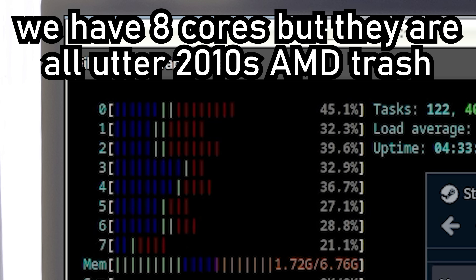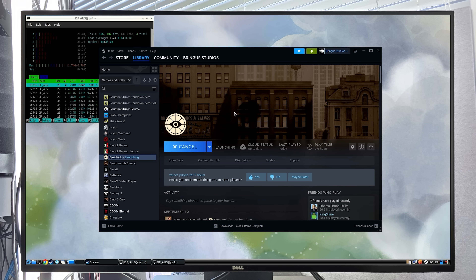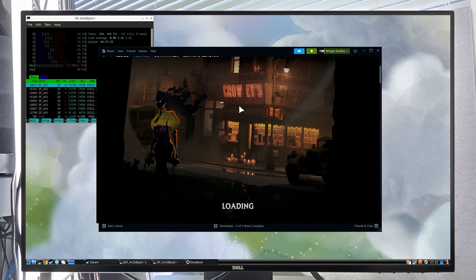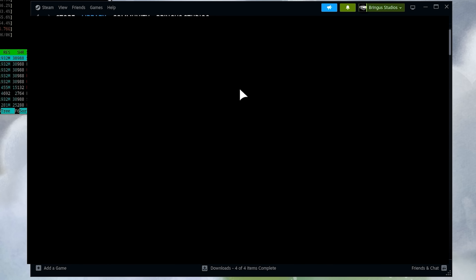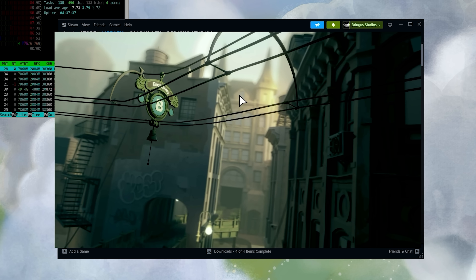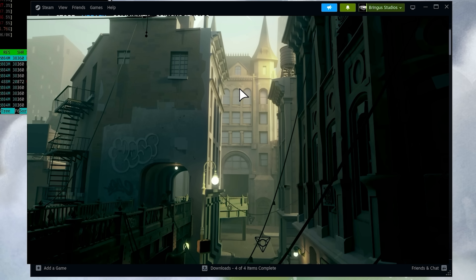I'm also going to force it to use Vulkan. Even though we have to run Proton for this game, at least with Vulkan we can use a native graphics API instead of DXVK. Maybe that'll take a little bit of load off of the CPU — I'm just guessing though. The PS4 with Linux is a very mysterious device. I just wish it could communicate its issues to me a little better. We got another launch — that's a good sign.